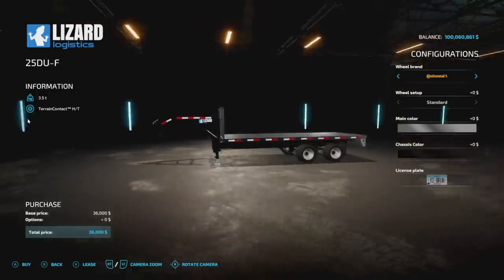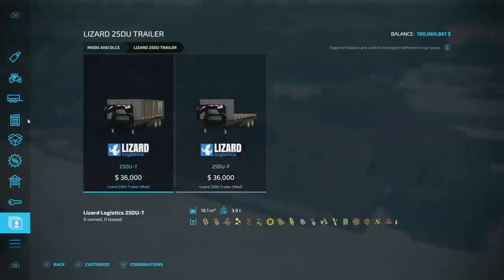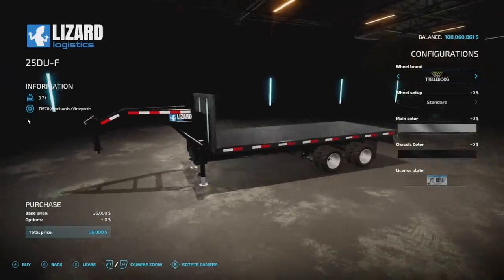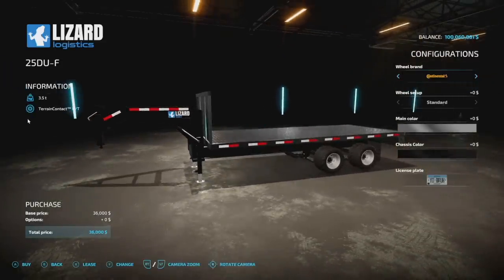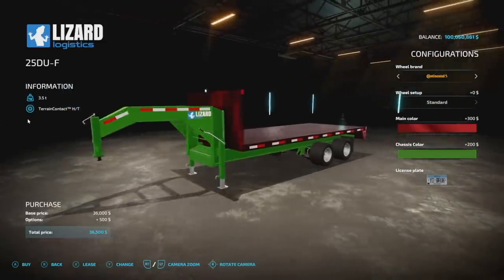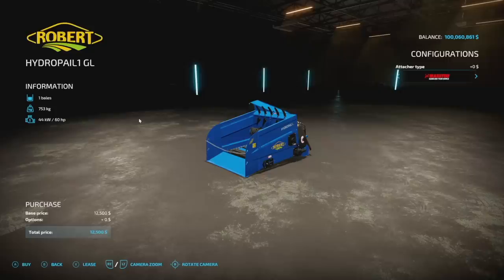The second trailer is the 25 DU F — F for flatbed instead of T for tipper. It's 5 slots on consoles, wheel brands are exactly the same, and main color options are the same as well, but again no color options for the rims.